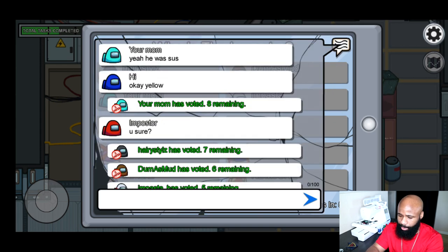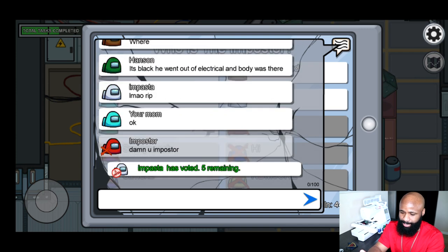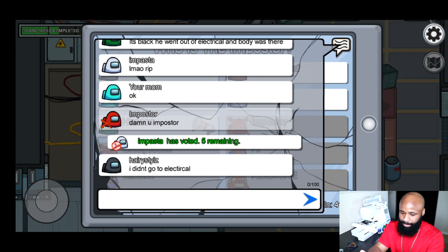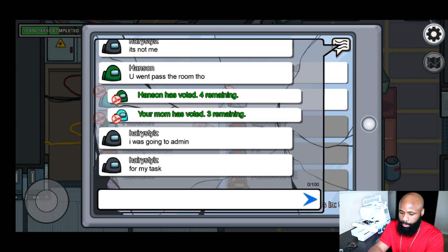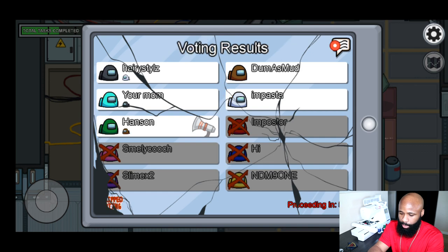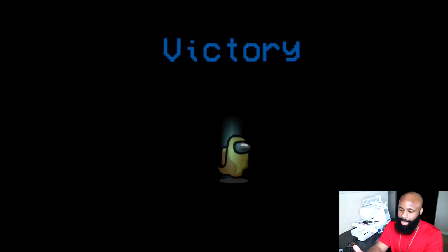They're saying it's black — he went out of electrical and the body was there. They're voting for black. Blue was the one who voted for me so I voted for him, but he wasn't it. They kicked black out and he was the imposter, so black got caught and the game is over.